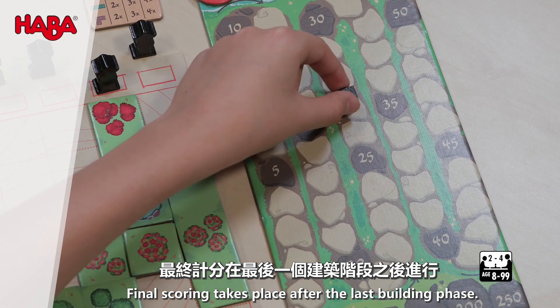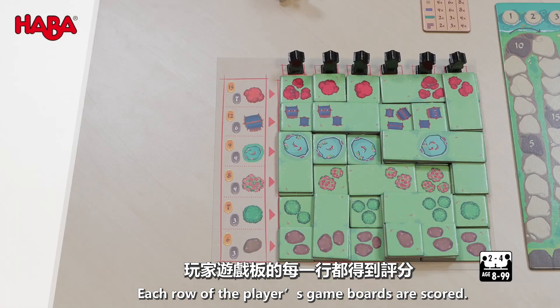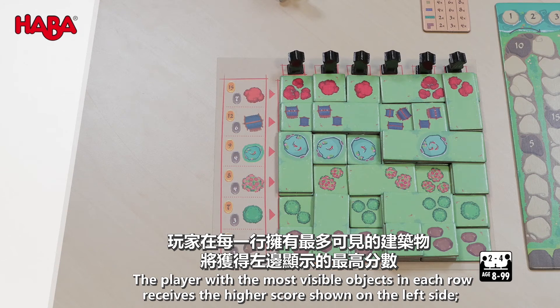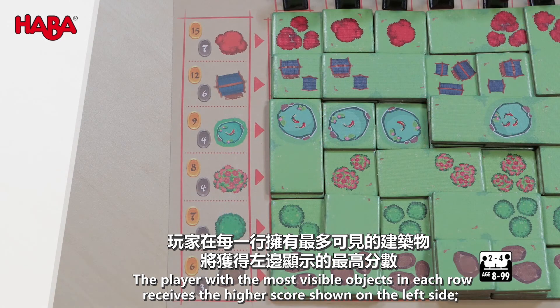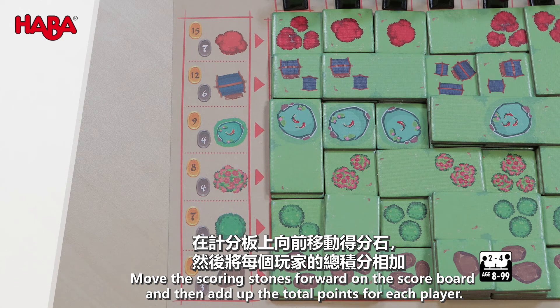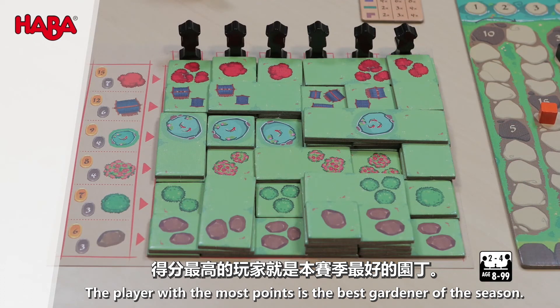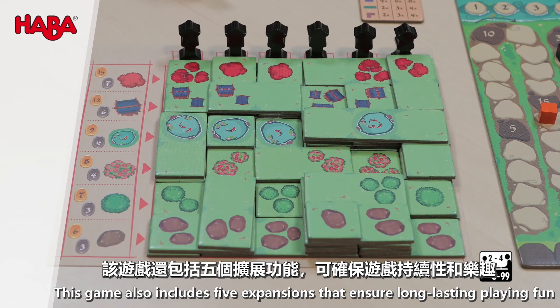Final scoring takes place after the last building phase. Each row of the players' game boards is scored. The player with the most visible objects in each row receives the higher score shown on the left side. The player with the second highest number receives the lower score. Move the scoring stones forward on the scoreboard, then add up the total points for each player. The player with the most points is the best gardener of the season. This game also includes five expansions that ensure long-lasting playing fun.